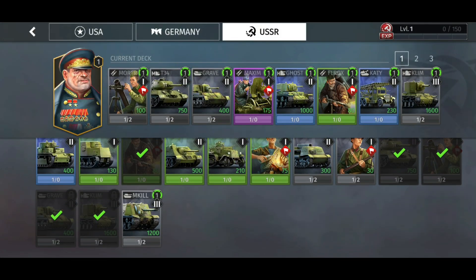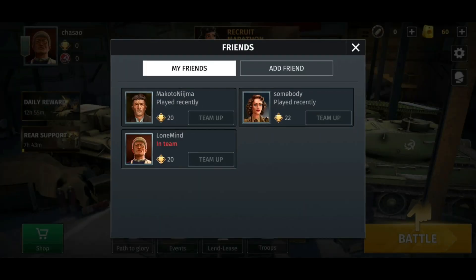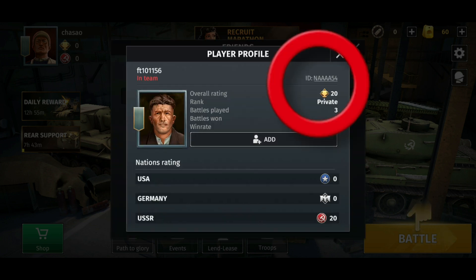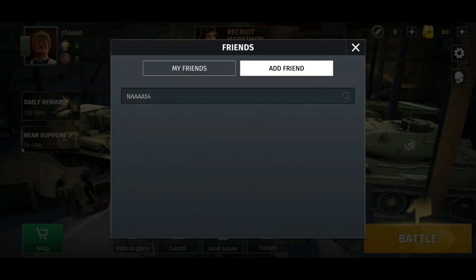Here's the friend list — I've added a few already. To add friends, you need to know their player ID, which you can find in your player profile at the top right side. Just share your player ID with others and they can add you to their friend list, just like I've done here.